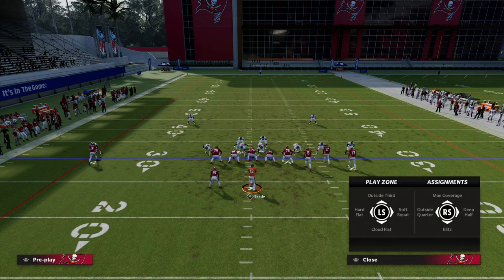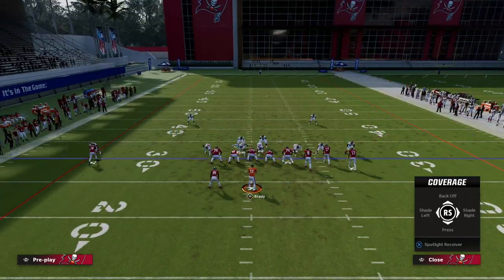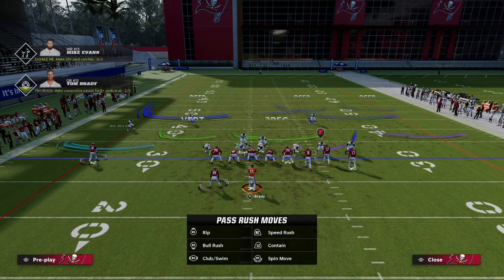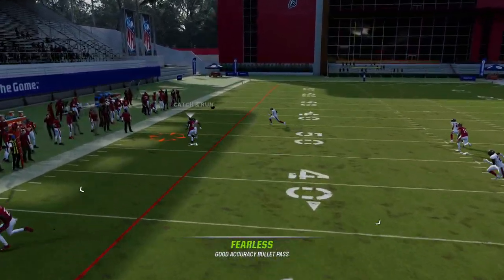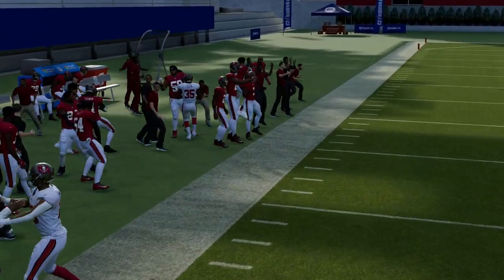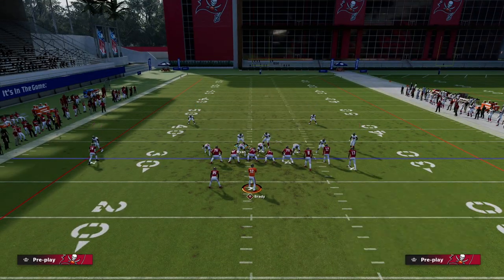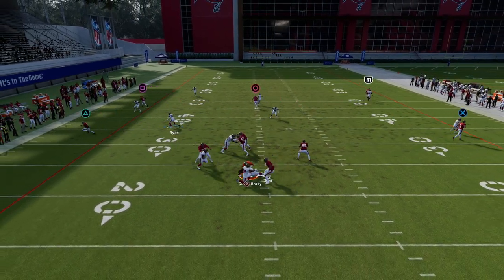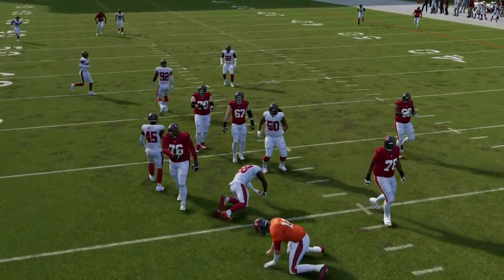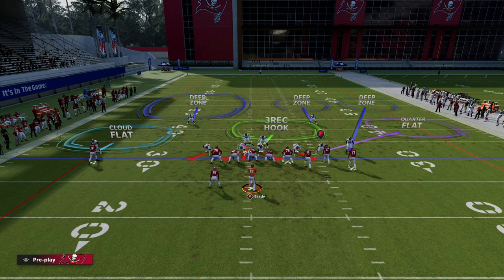What we're going to do is basically bracket the C route. We'll put our corner on the left side — we can put him in an outside third, but we can also put him in a cloud flat and back him off. If the running back goes to the flat, that's my responsibility in this play. You'll see the C route run right into the cloud flat. I've got to be able to cut that off as a user. This is a great little bracket for the Z spot, and the deep half also plays pretty decent against that C route.